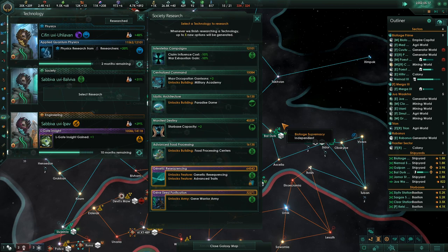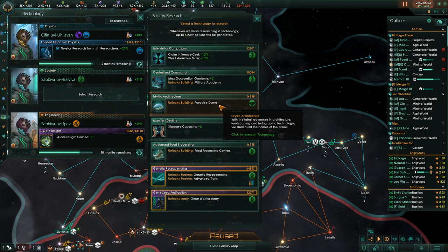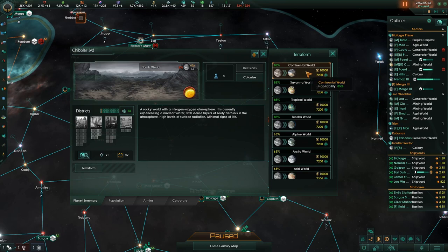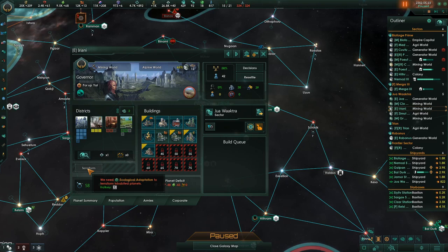I really want to spend the time on this. Paradise Stone — we're going to need that. I'm going to do this and then I'm going to do the genetic resequencing thing on our planets. So let's take a look at this — continental worlds. Did we just get the tech that lets us terraform into a world? We did. Terraform that into a continental world. And if we go here, tropical world — we need ecological adaptation to terraform the worlds we're already on.